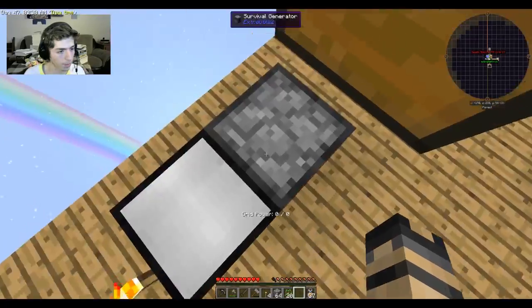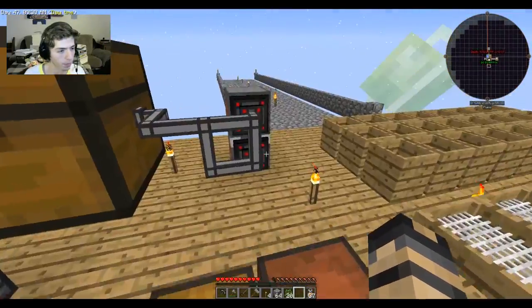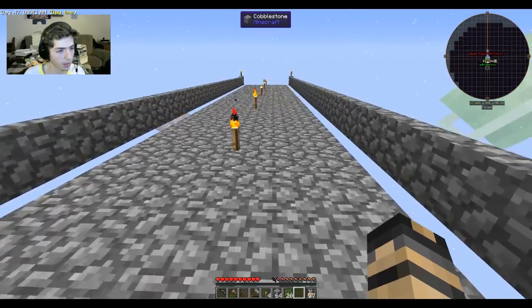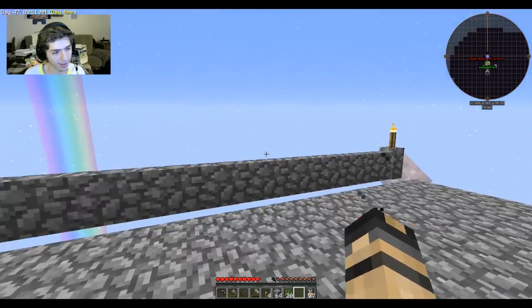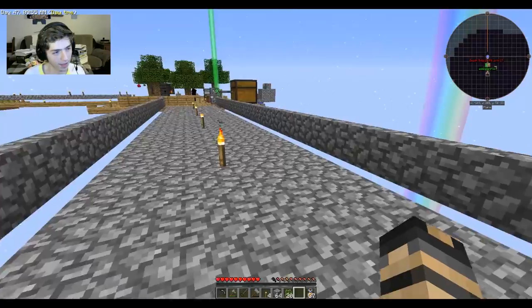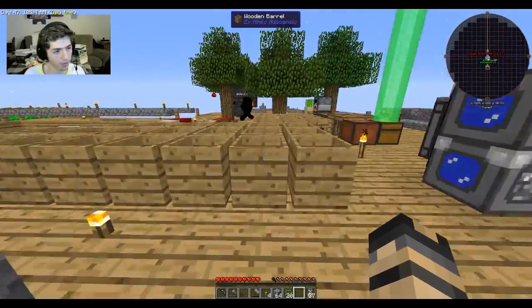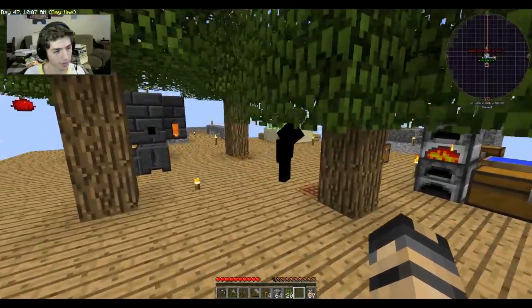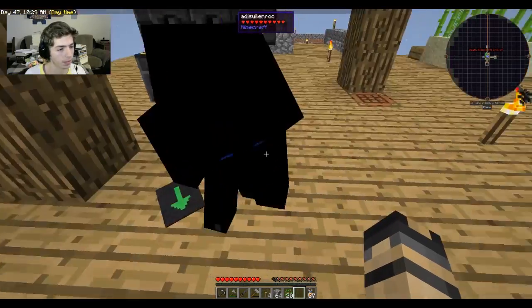We have a functioning smeltery now, just really slow. Might need to connect a few more survival generators, but that's okay for now. You may be wondering what this bridge/hallway out here is for — we're going to make something fun! We'll build it and show you. It's from a mod called Dark Utilities. Rice and slime balls make vector plates — that might give you a hint to what we're building!